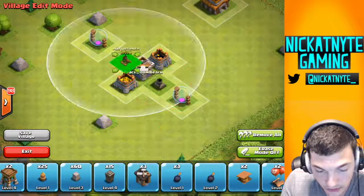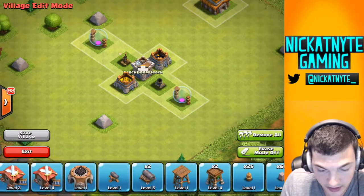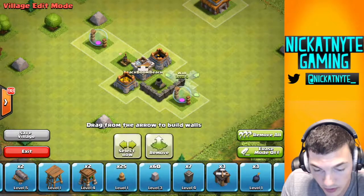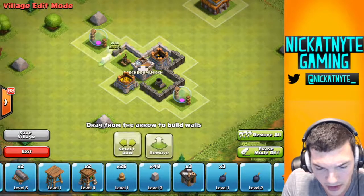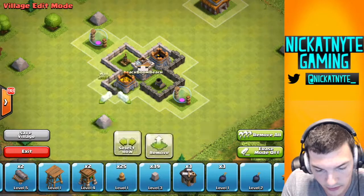Let's get the mortar close and the air defense close to the center, and I guess we'll surround that with walls. I am gonna try to max my walls before I go to Town Hall 6. There's not really that many buildings to work on at four and it's really boring. Going around the base right now with the walls — these are level three walls, I ran out of fours.